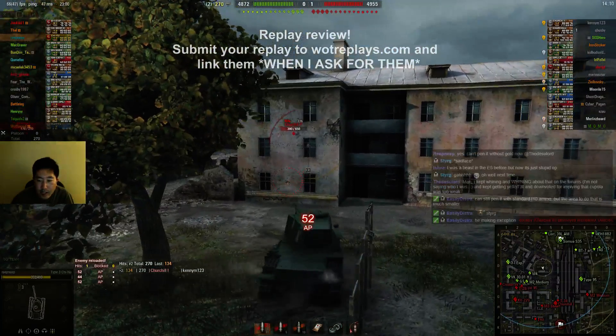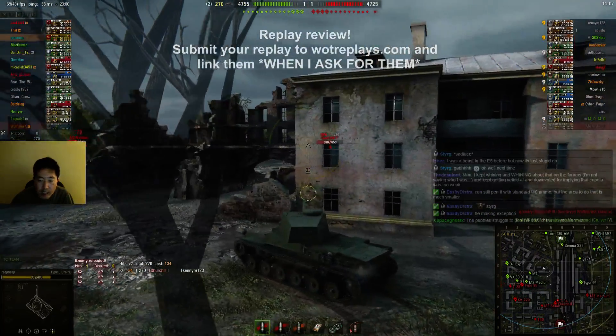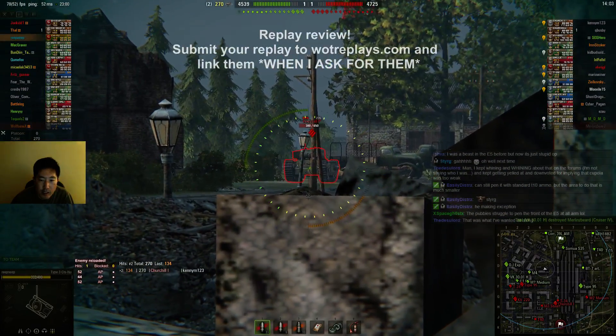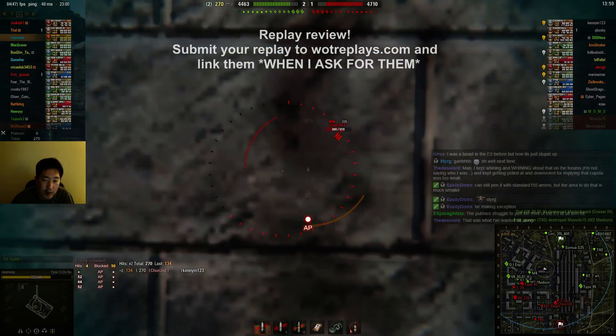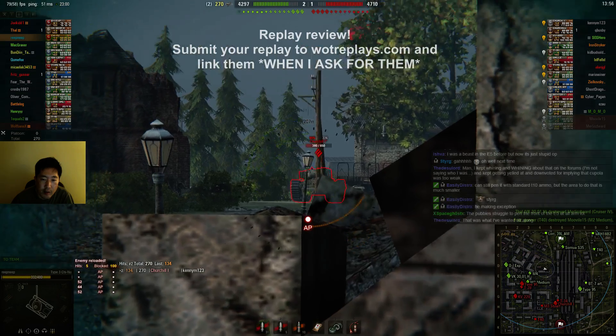Whenever you're in a situation like that, you don't want to just sit there and keep poking out in a paper tank. This is a lot like playing any other tank without a whole lot of armor unless you've got other distinct advantages. You don't want to shoot at his hull - his hull is the strongest part and it's going to be difficult for you to break.